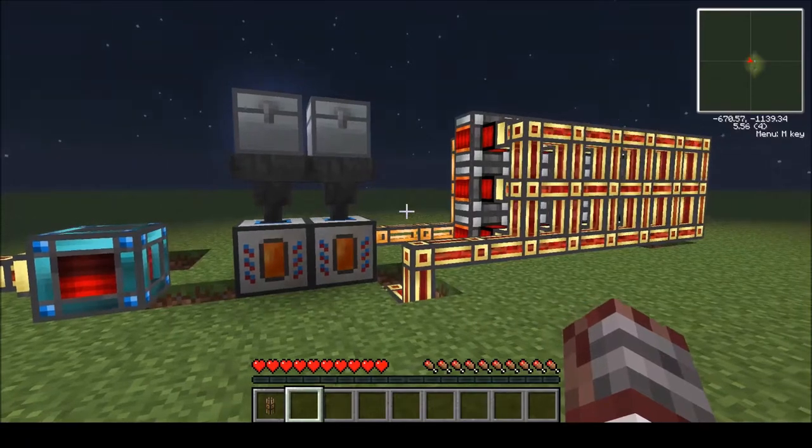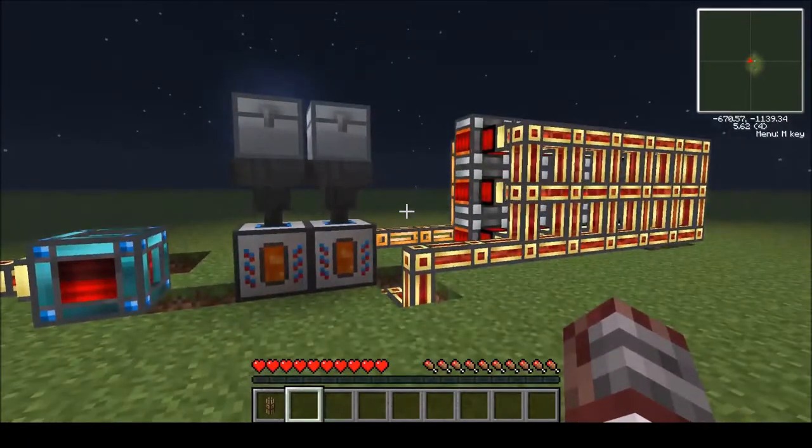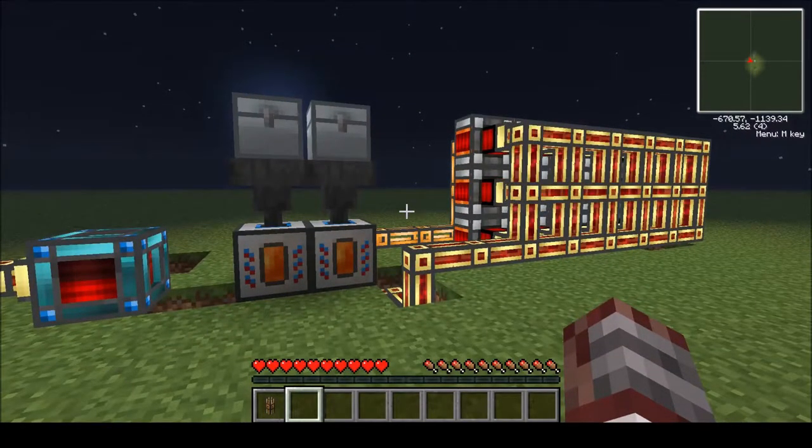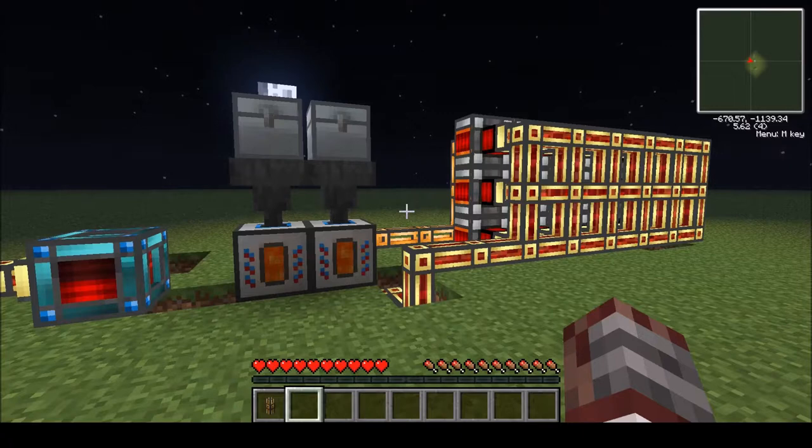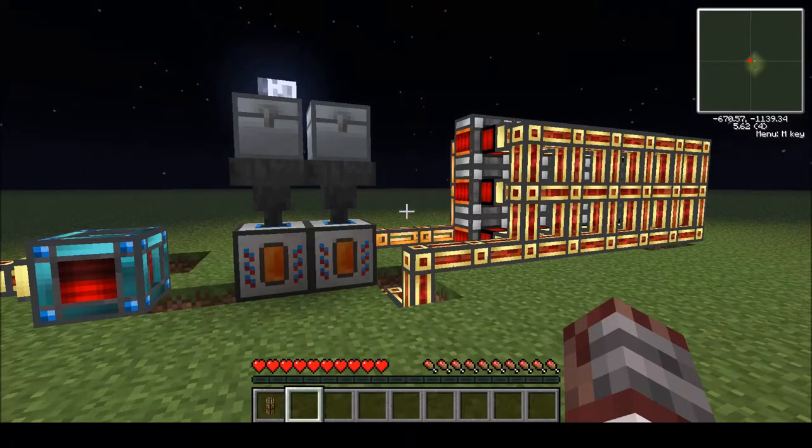It's not necessarily a day-one thing, because you need a lot of resources — a lot of iron and some other stuff to make the crucibles and the dynamos. So they're not early-game items, but they are fairly cheap compared to everything else.